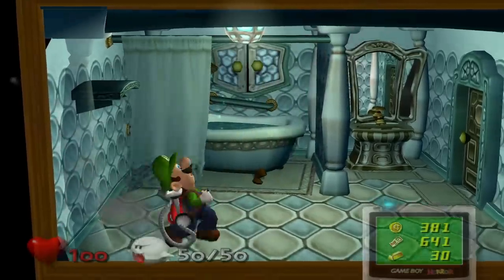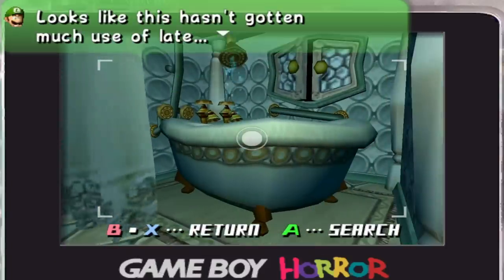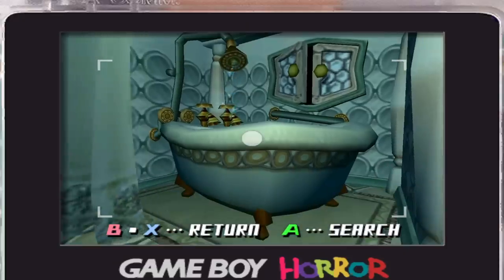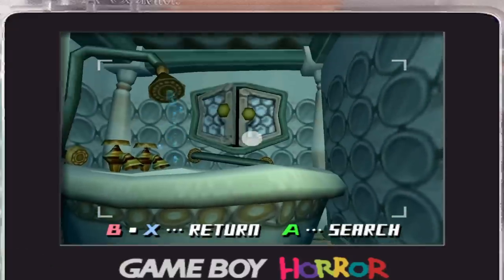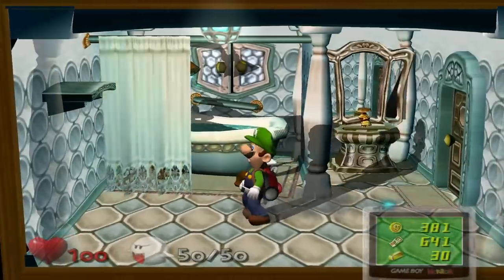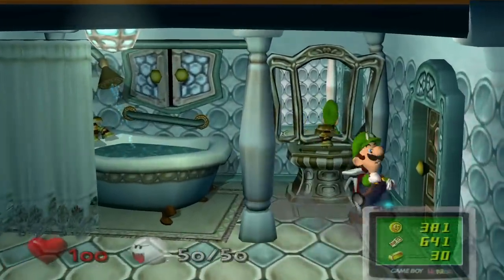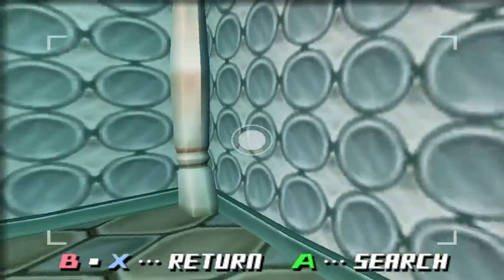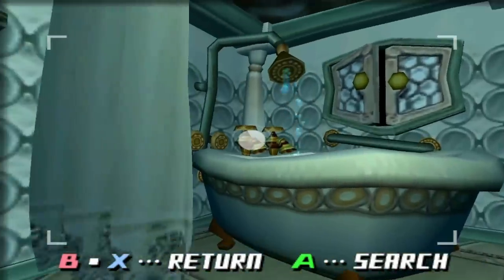Look at this bathtub — it's a bulky bathtub. Luigi says it looks like it hasn't gotten much use as of late, which is interesting because there was a ghost here — Petunia. What's this window? Does it look outside? That's pretty cool — I really dig being able to take a shower and look outside. As for the bathroom itself, it has some blue dots, which is nice. I really like it when bathrooms have a blue vibe.